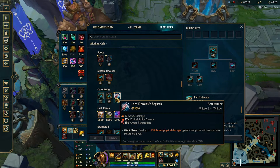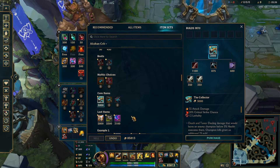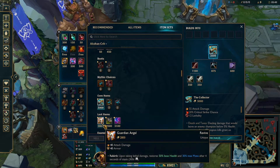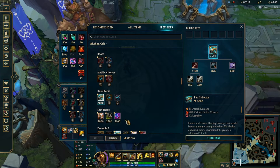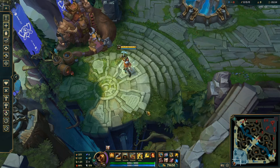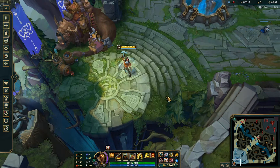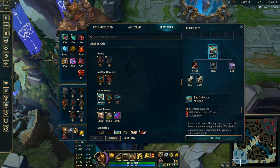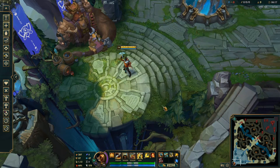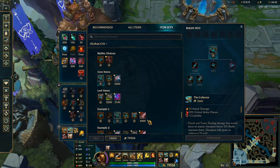You can also go with IE. For your last items, most of the time I go Guardian Angel — I think GA is a really, really good item. BT is also very viable. A full build would look something like Kraken, Collector, IE, Guardian Angel, plus situational items. I love GA as a 5th item; these three damage items naturally provide enough damage through mid-game. Then you round it out with whatever situational item you need — ODR if they're tanky, Mortal Reminder if they have healing, or a magic resist item if they have a lot of AP.